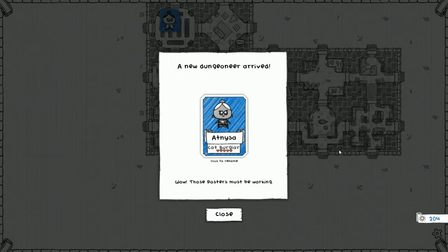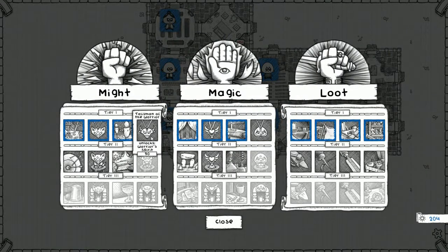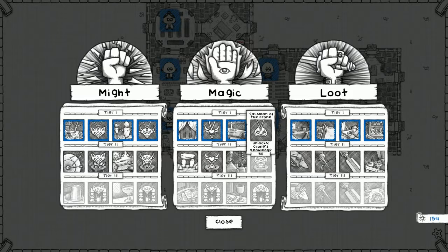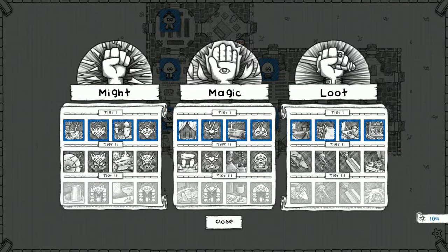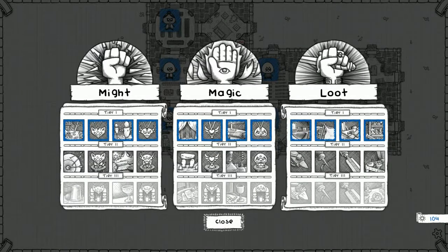We got a new cat burglar - lovely, I love the cat burglar class. Can we expand some more? We have the talisman of warrior - plus one physical damage for the first two fights. Buying it. And let's expand once more with the talisman of the crone - increases the starting hand size by one for the first two battles. I think we bought everything on the first tier.